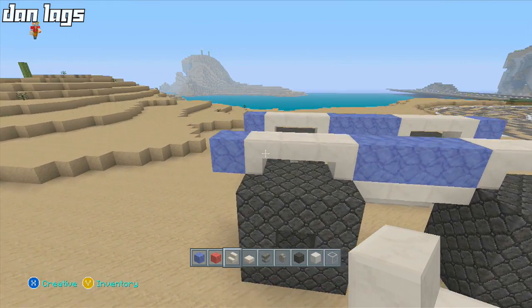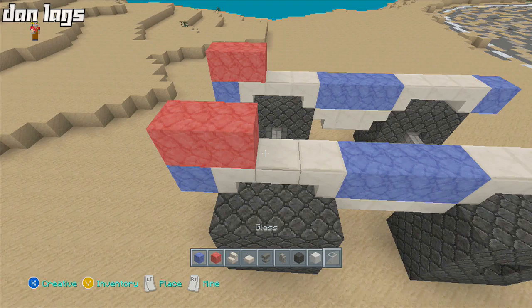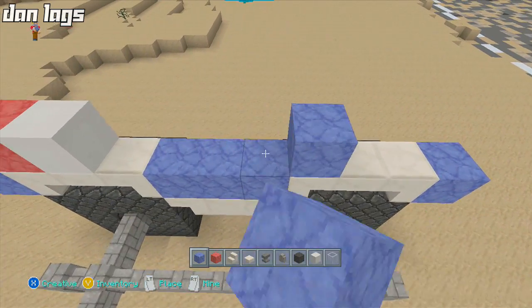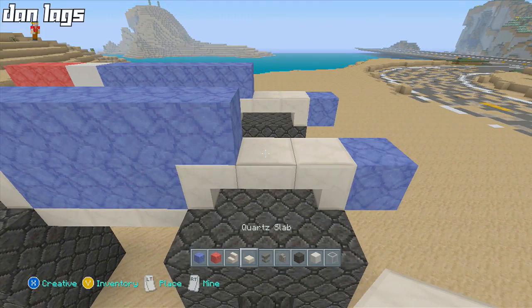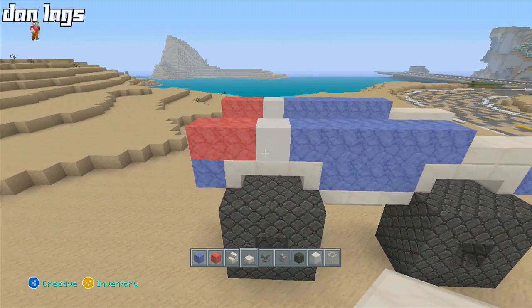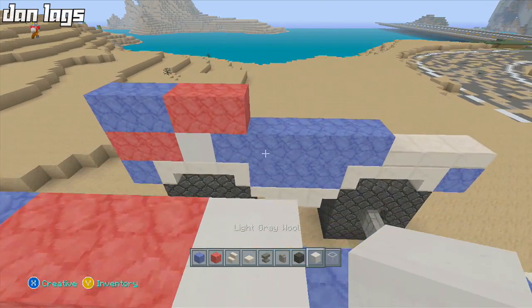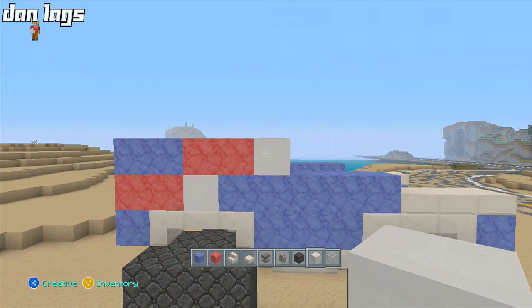Now we move on to the next layer. Take two blocks of red stained clay and place them on top of the blue and the quartz slab, then place a light gray wool block right above the slab. Take some blue stained clay across — one, two, three, four, five blocks — above the first stair. Next, place three quartz slabs above that on each side. For the next layer, two more blue stained clay, then two reds, and one more light gray wool. In the default texture pack, feel free to use snow or quartz block instead of light gray wool.